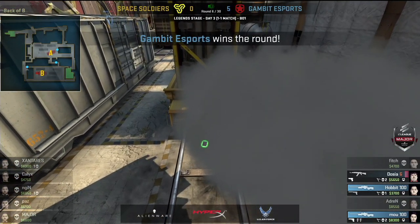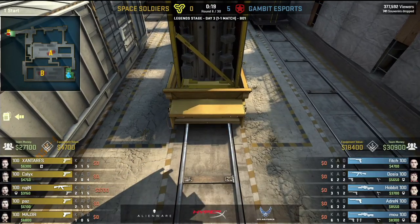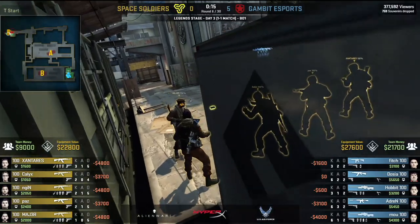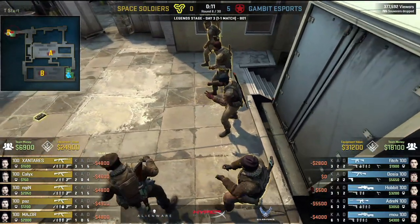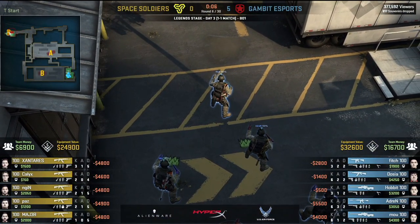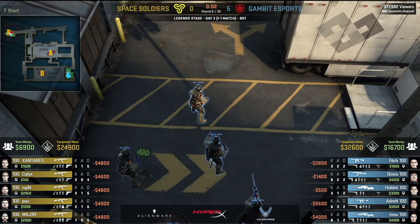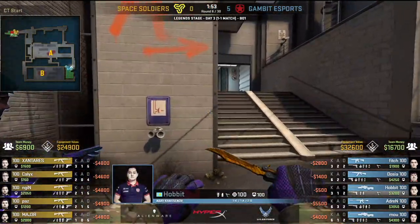Space Soldiers have almost $7,000 in the bank. The AWP could have been a reality, but they've chosen to go five AKs instead — very interesting. I wonder if this is because there are two AWPs in play on Gambit. Maybe we'll see a faster round from them, some different strategies than we might otherwise expect. Time will tell.